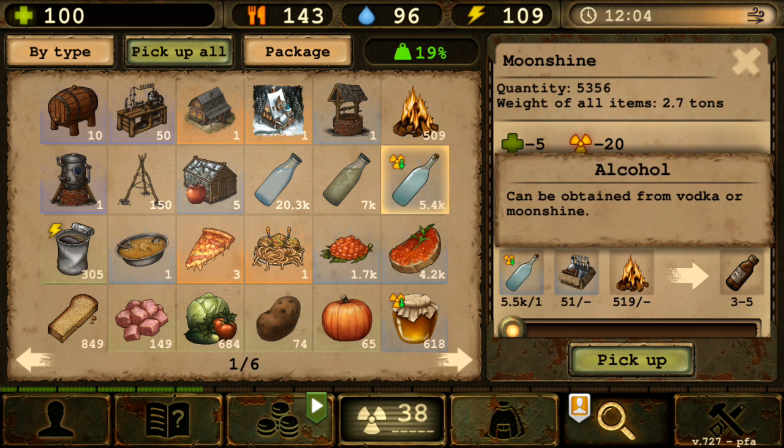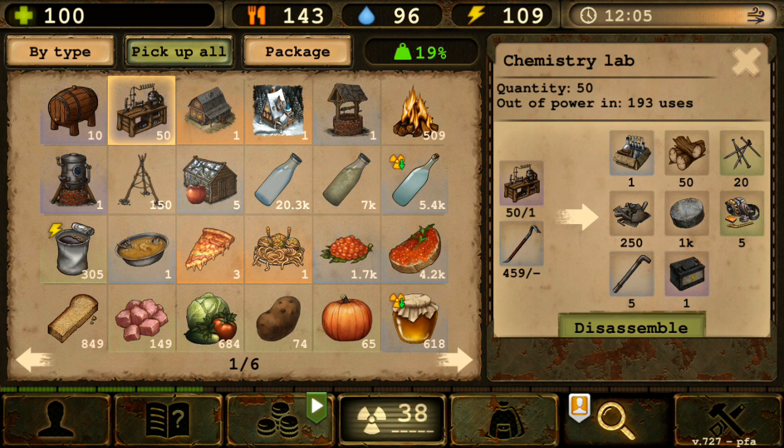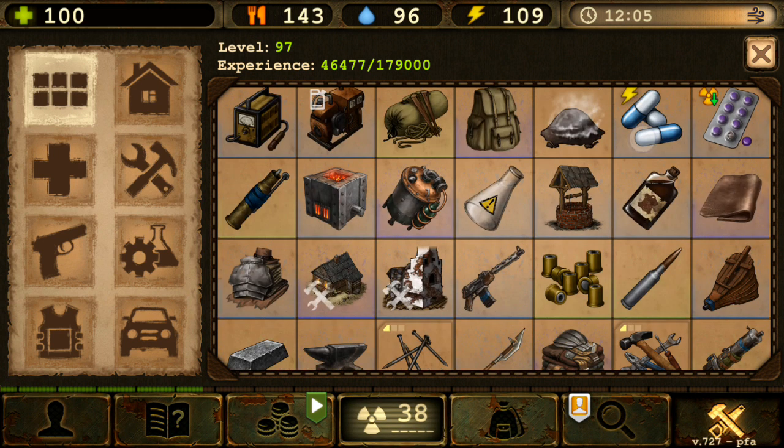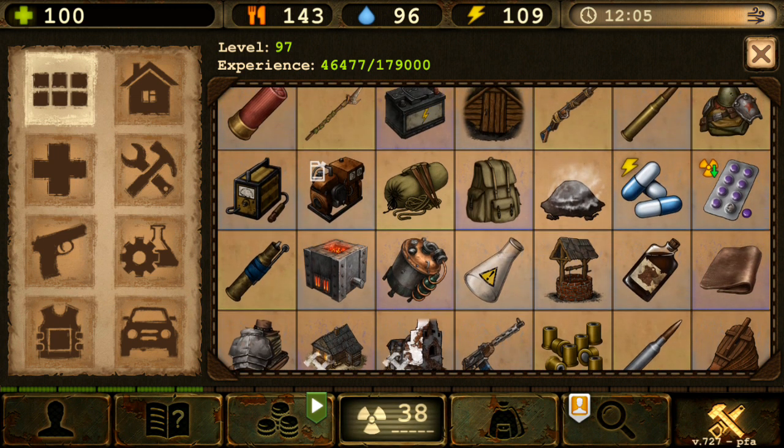I also think the price of alcohol will increase, because producing it from moonshine will become much more expensive once you need chemistry sets. There's no reason for them to keep the chemistry lab, especially since the game currently seems designed to push players toward buying items from the shop using caps and real money.